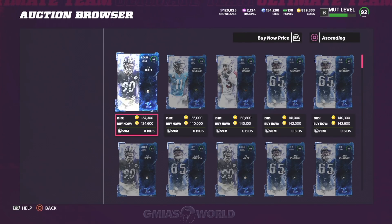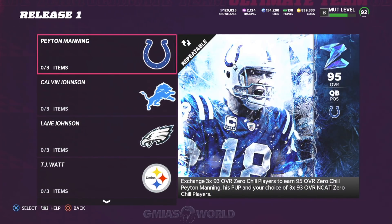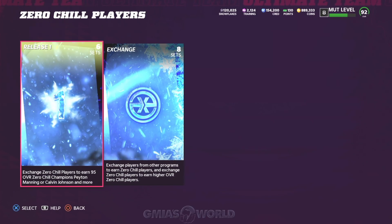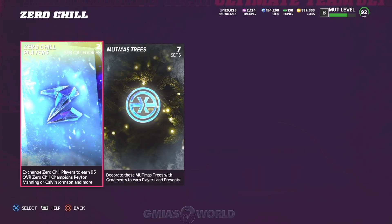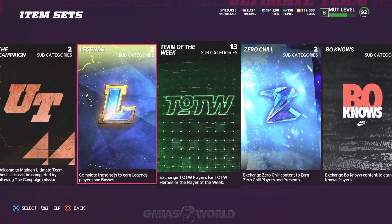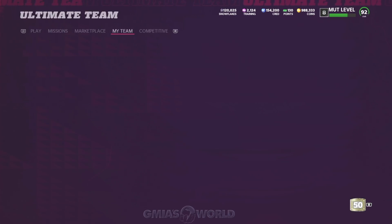Right now the prices are around $134K, and when you spend almost $260K to $400K to build the set, you're going to lose about $100K per time doing it because everybody realizes how bad Peyton Manning is — he's really, really trash. But this was one of the methods I was using to get Snowflakes. For those asking how I got 120,000 Snowflakes, that's usually what I do. Early on when the card is going for more in the Master Set and you can get the individual pieces more reasonably, it works out.